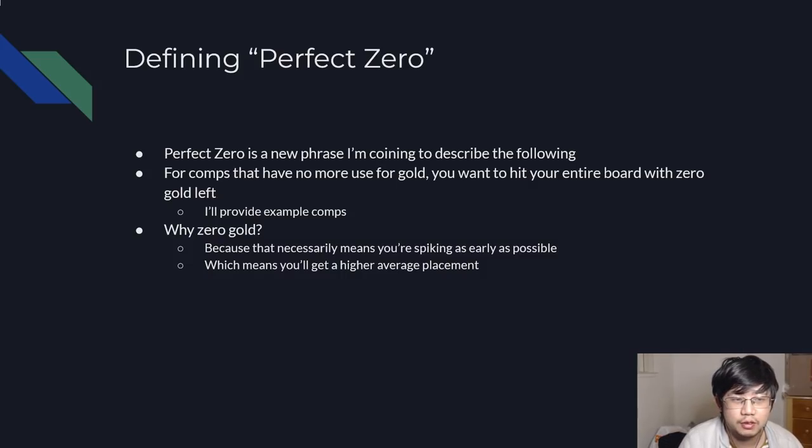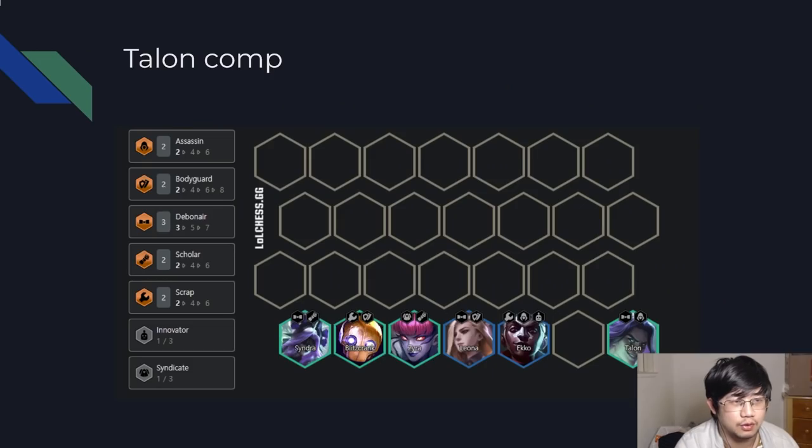This idea should only be used when you're playing for placements, not when you're playing for first. Because when you're playing for first, you want to cap out your board as hard as possible. When you're playing for placement, then once you hit your full board, you usually have no more use for gold anymore.